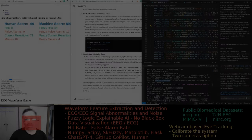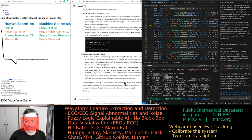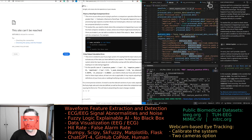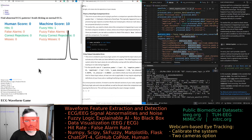GPT-4 is essentially refusing to provide specific code. I accidentally cancelled the terminal by pressing Ctrl+C instead of Ctrl+Shift+C. We have to run the application again — now it's running.